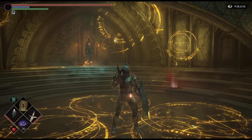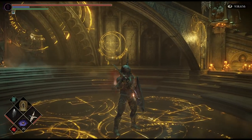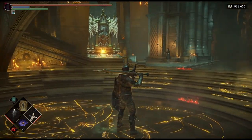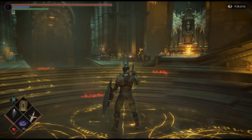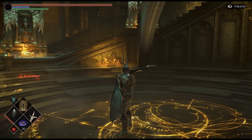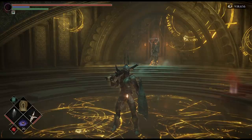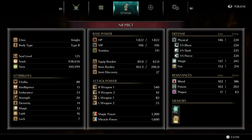Dahlia Soul Level 125 Build Showcase — a build exploiting Vitality Gouging with unreal damage output. 88 Vitality will make you one of the highest HPs in any matchup, allowing plenty of hits to be taken. 15 Intelligence to get 100 MP in order to cast Second Chance. 33 Endurance is plenty of Stamina to tank hits while blocking and rolling around. 20 Strength in order to one-hand the NR. 14 Dexterity and 12 Magic for the NR. 16 Faith in order to cast Second Chance.